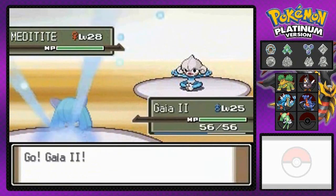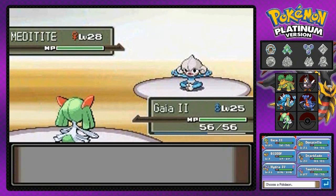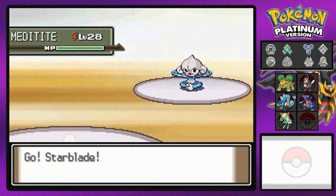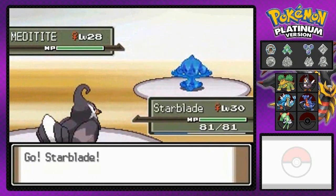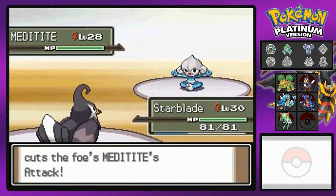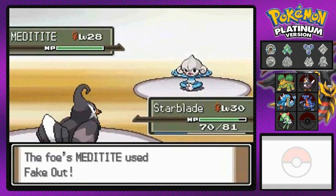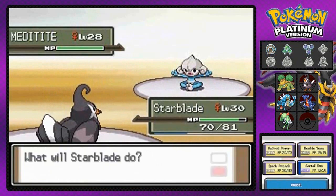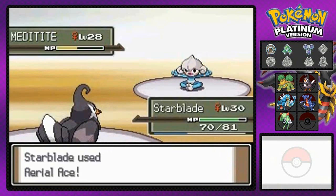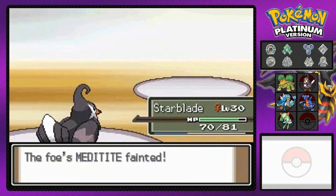I've got to switch to my Starblade here. Luckily it is not a Dark-type Pokemon — I hate that Pursuit move. I lowered her attack, and that doesn't do much. Aerial Ace — will it take it out? It does! Say goodbye to Meditite.